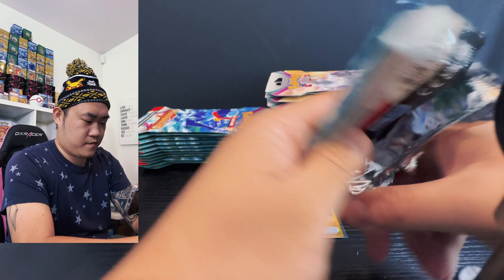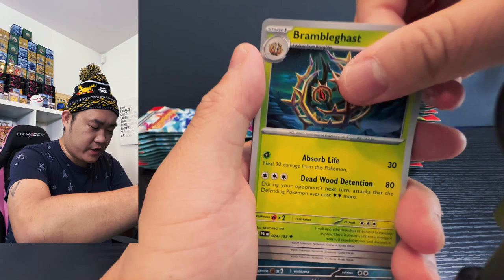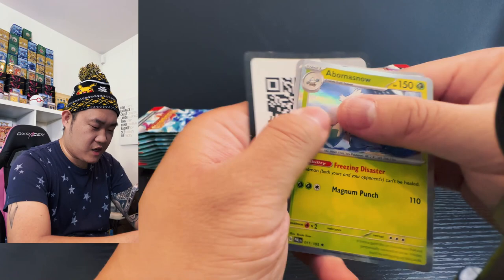Starting off with Flittle, then we have Combee, Jigglypuff, Girafarig, and Bramblin, Grunkig, and then Missingno — talk, Croconaw. Wooper! And a Quaxly and a Clodsire — a Clodsire snowman, let's go!